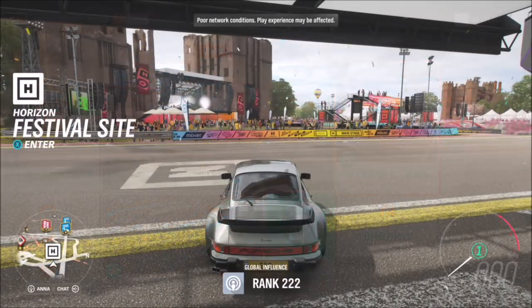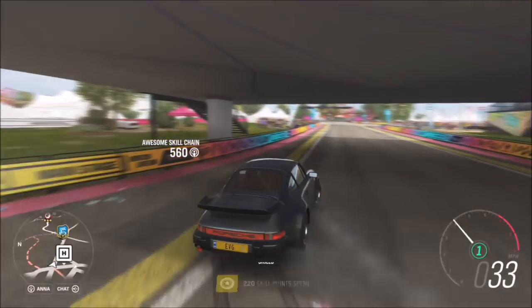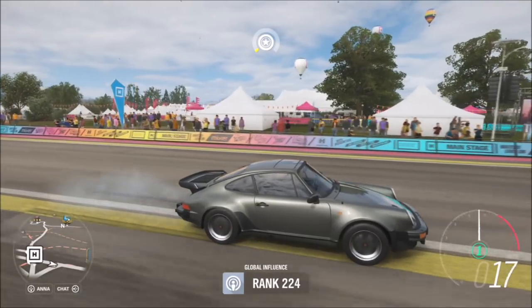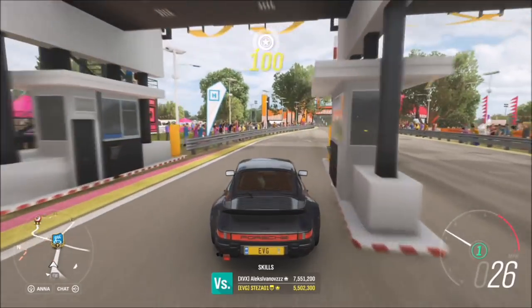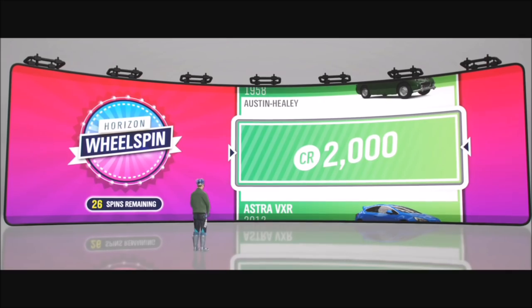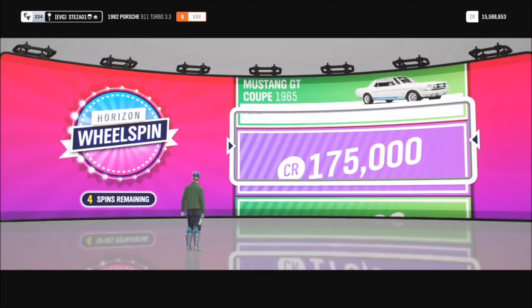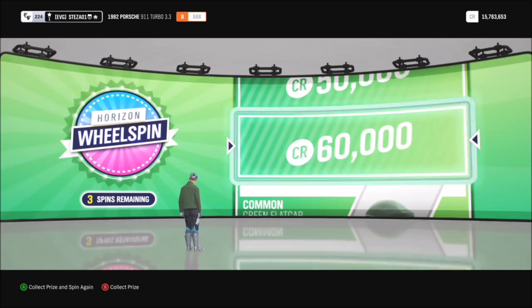As you can see, I went in with about 12 million credits and came out with 15.1 million. I was given 26 wheel spins from doing this, and I gained 44,000 XP just from spending the 220 skill points. Make sure to keep the cars — don't sell them — until after you come out of the auction house so you rack up all the car collector and influence points first. I made over 700,000 from the wheel spins alone, then sold the cars.